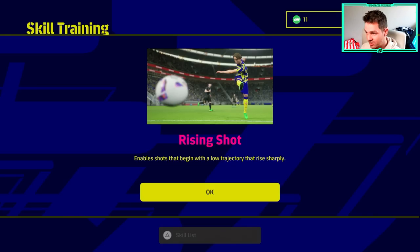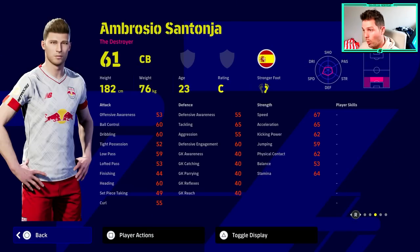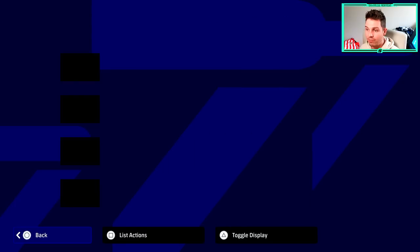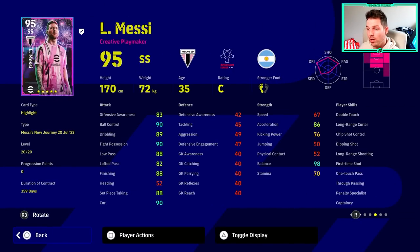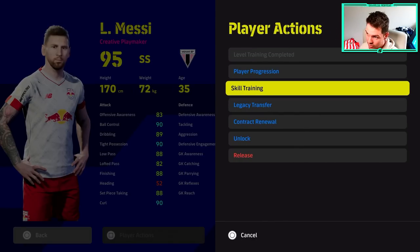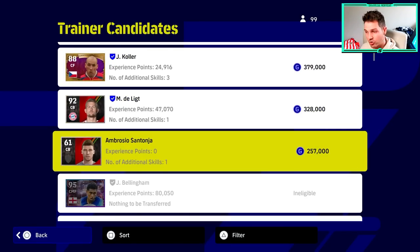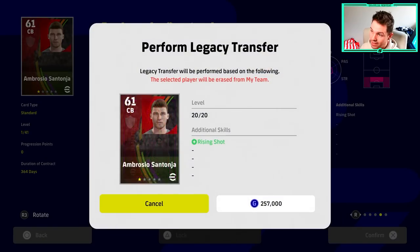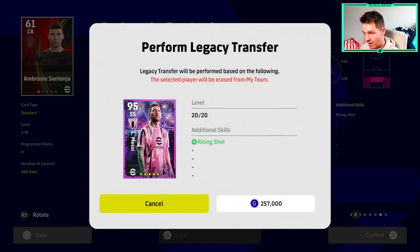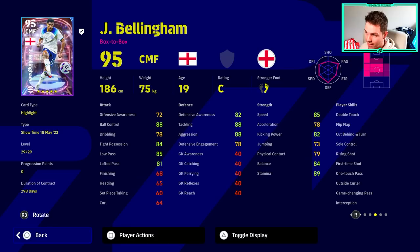This player, Santonja, has no skills, so we can give him any skill we want and take the risk. Once we've given him the skill, we can then decide: who do I want to give rising shot to? Who do I want to give one touch pass to? Who do I want to give blocker to? There's still a bit of a lottery on what skill you get, but the more skill tokens you have, the more you stack the deck in your favour. We already know rising shot is on Bellingham, so we want to give it to someone who doesn't have it — for example Messi. We go into legacy transfer and convert Santonja, transferring rising shot to Messi's card.